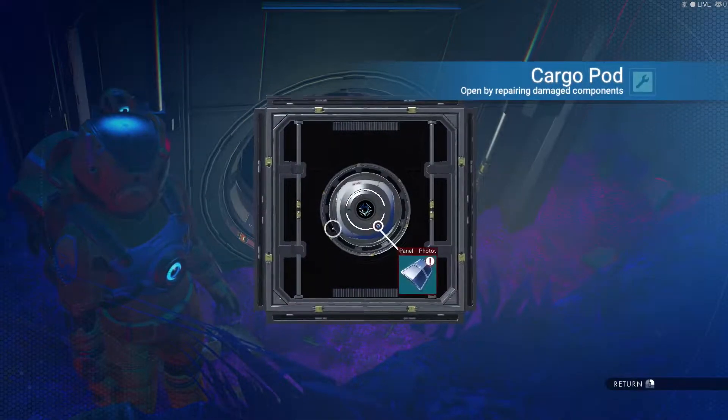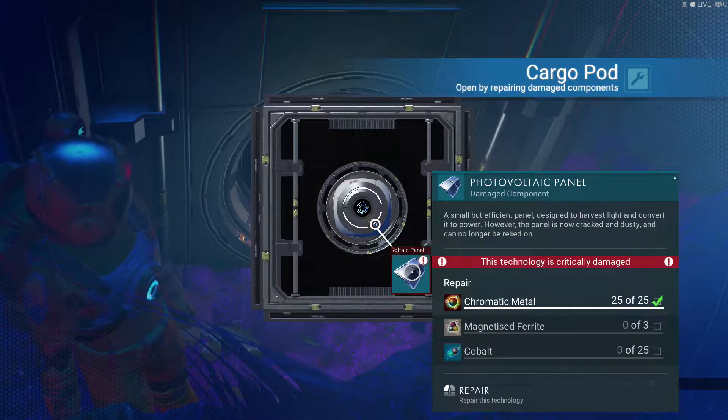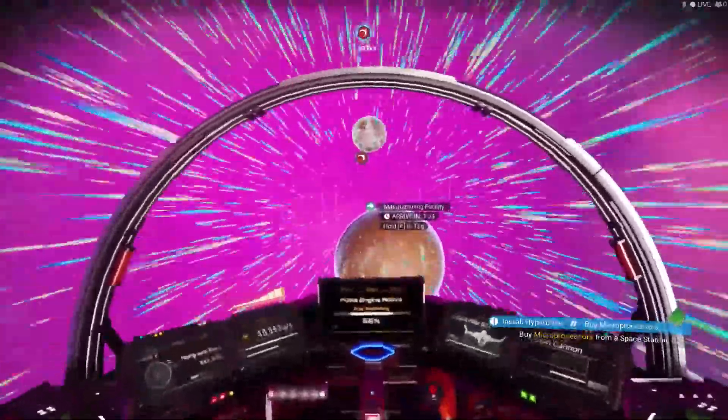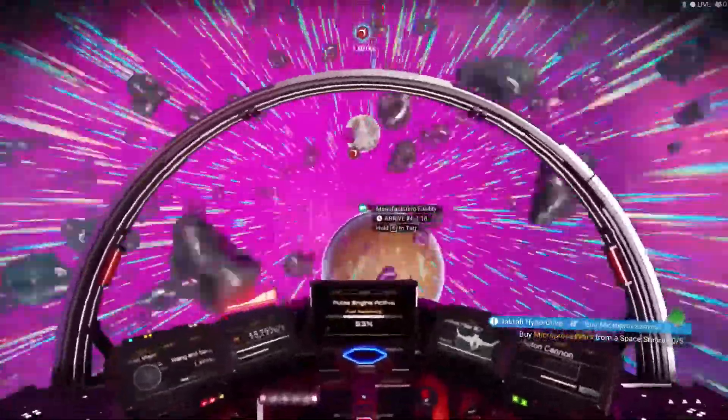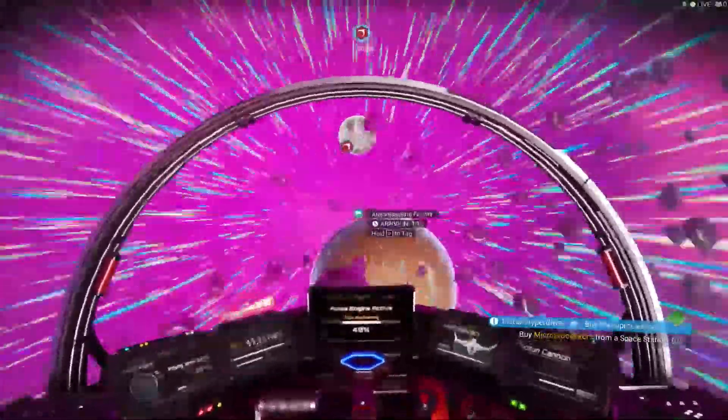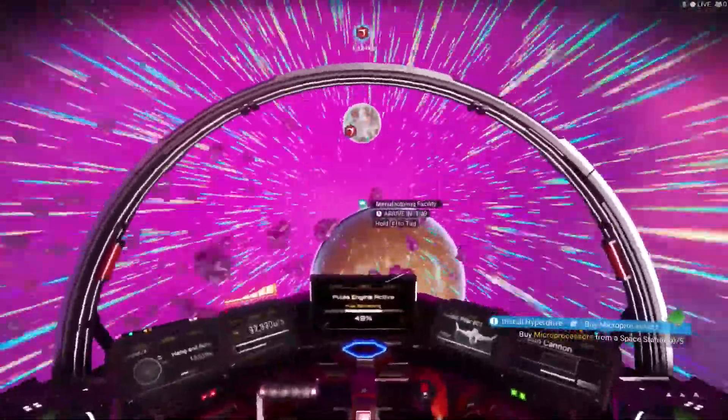We're on the radiation. You need stuff to do this, right? Oh my God, there's so much stuff. We're going to go here real quick and then we'll go get our microprocessors after that. Remember, this is high sentinel activity over here — we're going to go hot and heavy with our cannons. Get in there, get out.